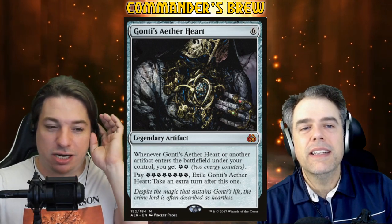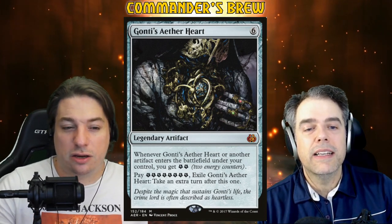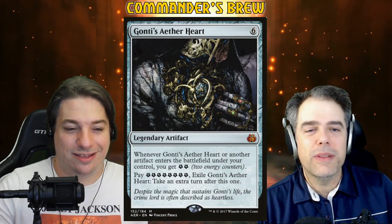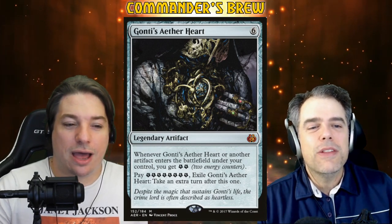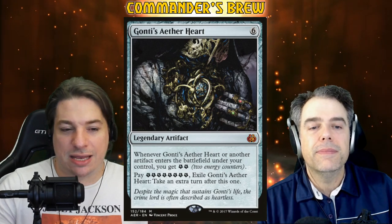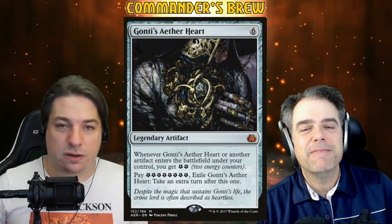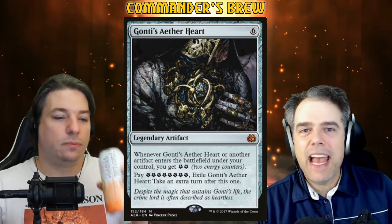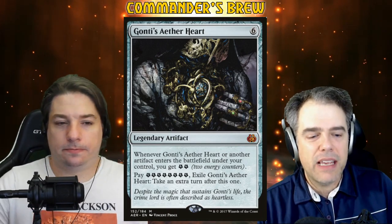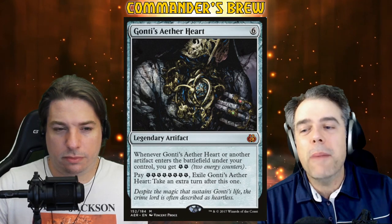We also have Gonti's Aether Heart — a six-mana legendary artifact. Whenever it or another artifact enters the battlefield under your control, you get two energy. You can pay eight energy — Gonti gives you the first two, three additional artifacts gets you to eight — then exile this card and take an extra turn. That's kind of the same thing as giving things haste or casting them all with flash on your opponent's end step. If we have to do this on our own turn with Gonti's Aether Heart out, we can storm out, cast Ave, get a bunch of those Oozes, and then just take an extra turn to attack that way.